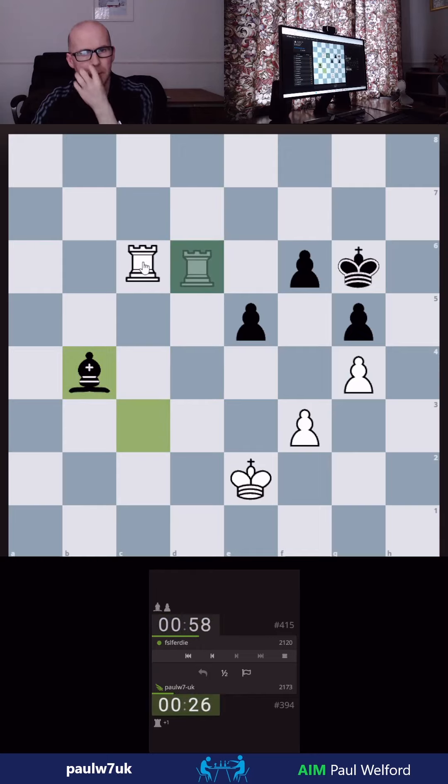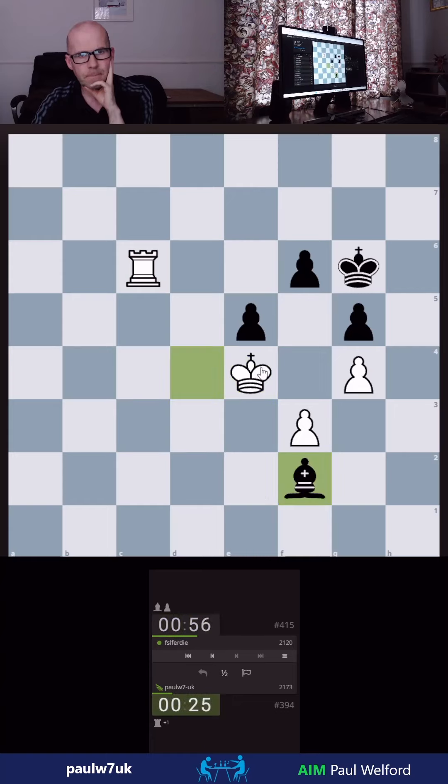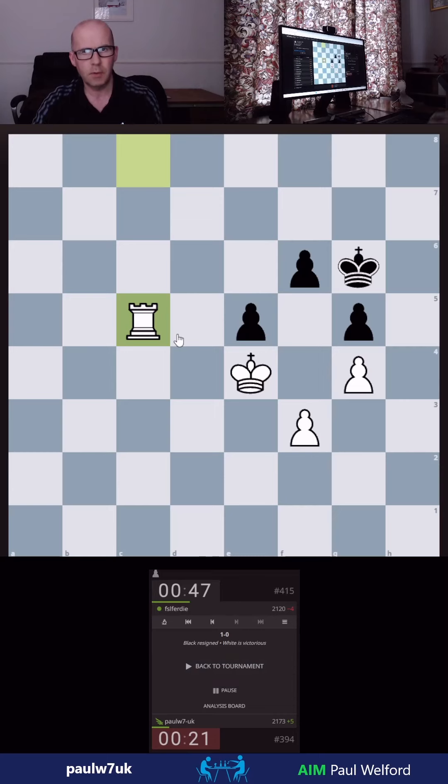Got to get on a light square. Yeah, I don't think I can shift his king — bit of a problem. If I could get my king here... oh, he's blundered! He just blundered it. Well, we're very, very lucky there.